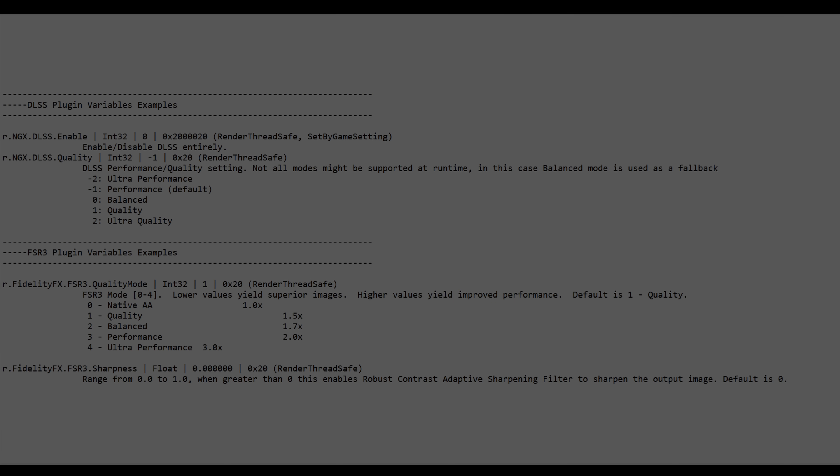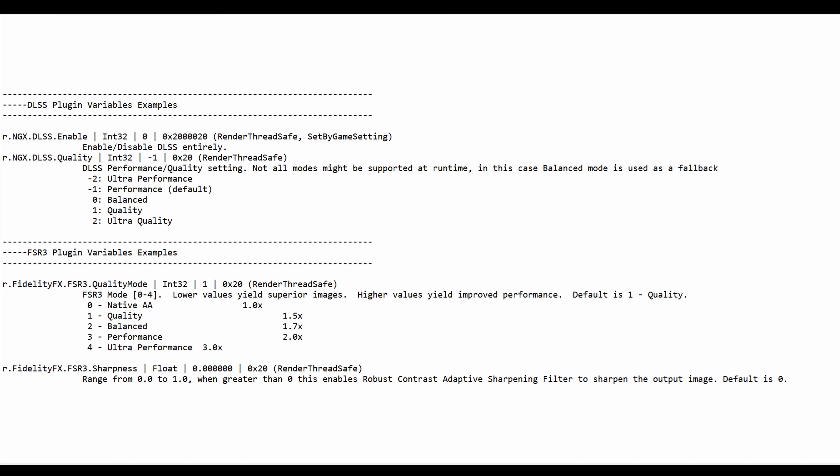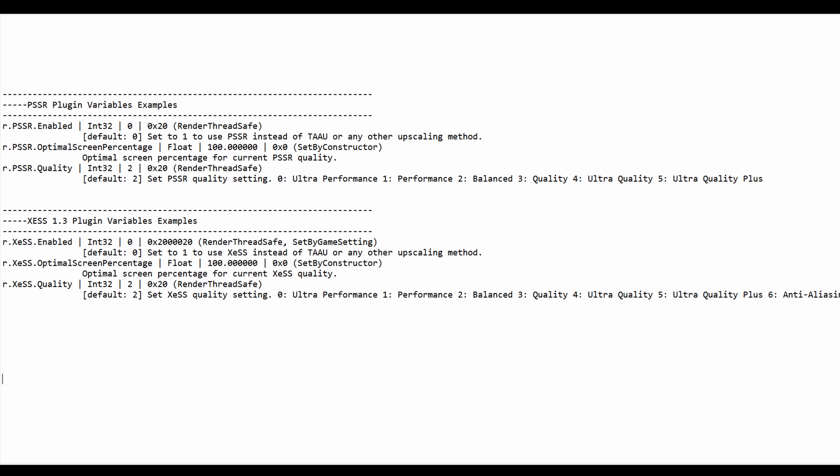Speaking of temporal console variables, upscaler plugins like DLSS, FSR3, etc., when installed on UE5, integrate new console variables defined by plugin developers. PSSR is no different, but what I found interesting is that the PSSR uses terminology you only find in the XCSS plugin. Comment down below what you think about that.